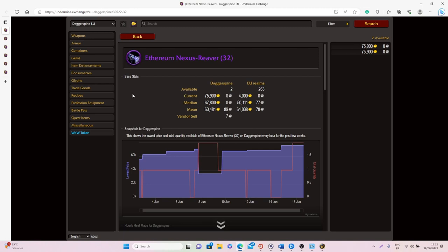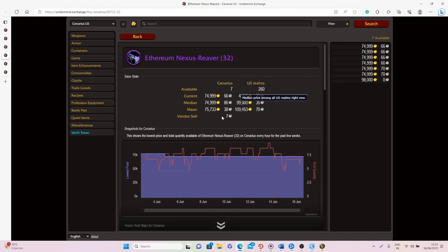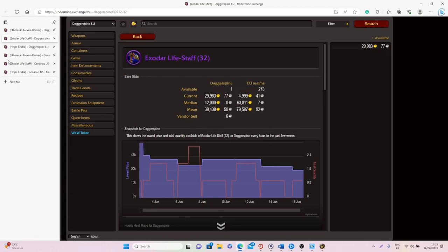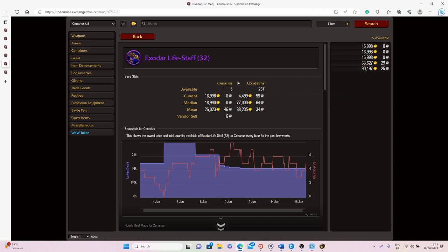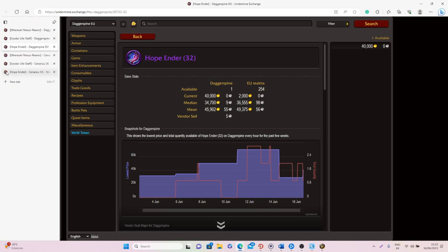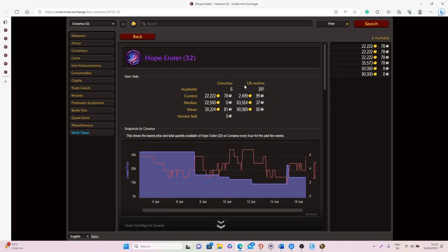In terms of sell rate and value, most items sell at around 0.05 to 0.07, which is really good. For example, the Ethereum Nexus Reaver averages 50,000 gold on European realms and 99,000 gold on US realms. The Staff averages 63,000 gold on European realms and 77,000 on US realms, and the Hope Ender averages 36,000 gold on European realms and 83,000 gold on US realms.